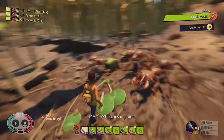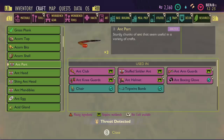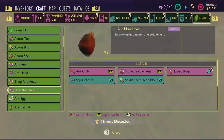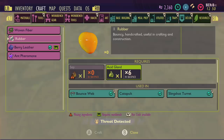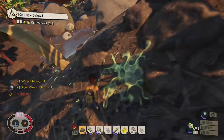Soldier ants drop mandibles and acid. Ant parts from any ant let you make the ant arm and ant club, which is a decent weapon. The ant head you need for the ant helmet. The mandibles are needed for the sap catcher and to make liquid rage smoothie. Acid glands are used to make rubber, the lava blade, and ant arm guards — and you need rubber to make the bounce web. Weevils sometimes drop a weevil nose, which is what you need to make a mask, but you might have to kill a couple to get one.